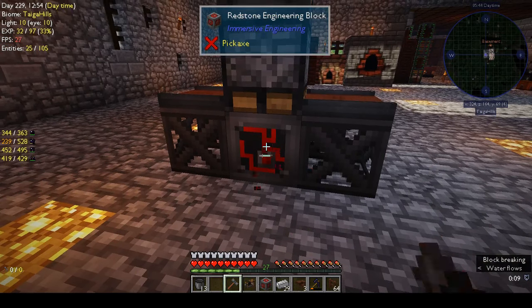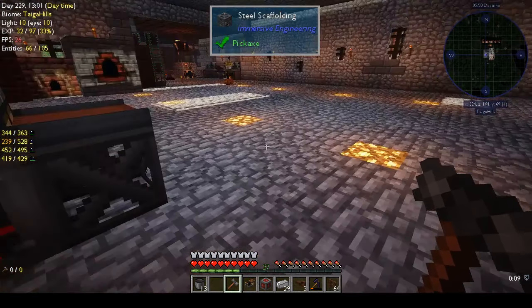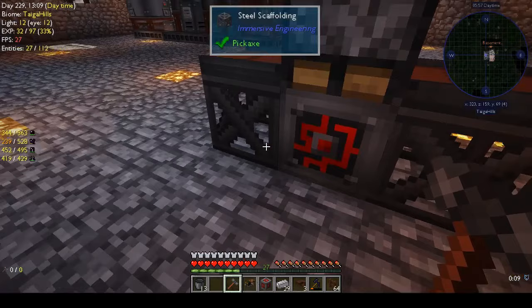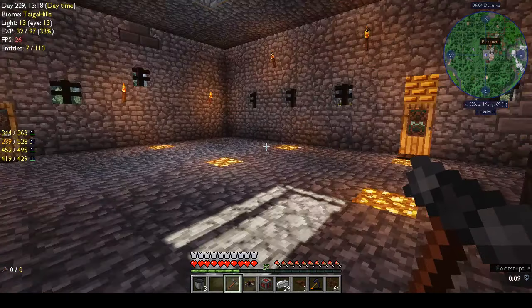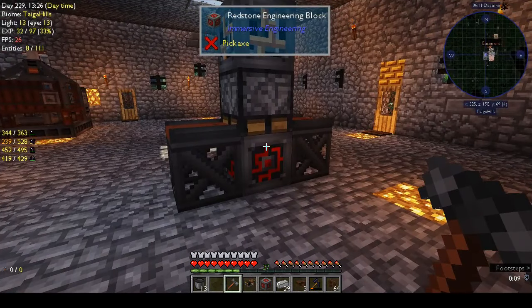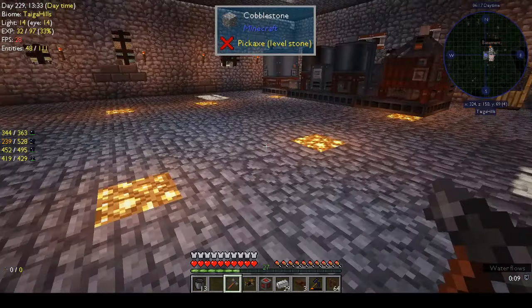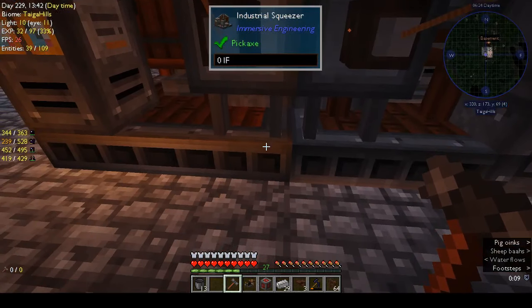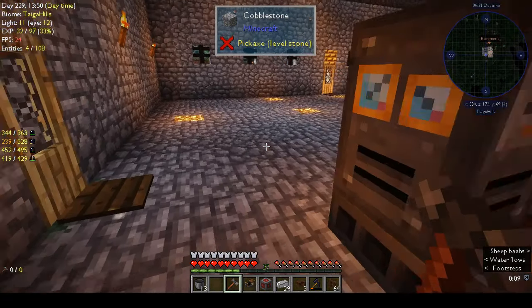Maybe it's part of a multiblock. You're supposed to right-click on it like the other machines and it's supposed to build itself, but it hasn't and I don't know why. Basically what I did with these machines: I put them all together, right-clicked on them, and they turned into the assembled machines. I've hooked them up to power.